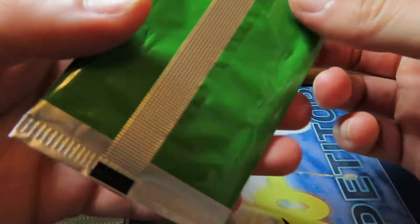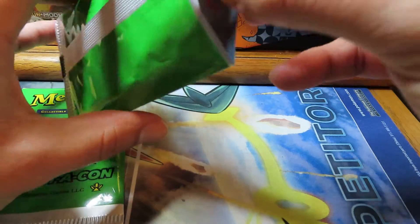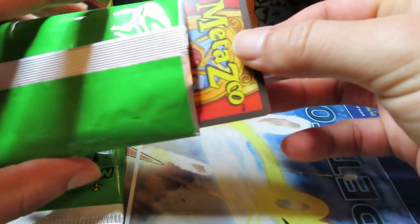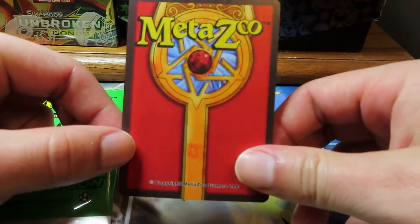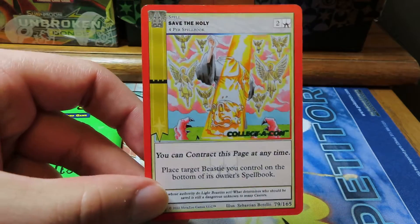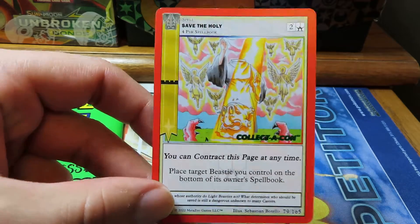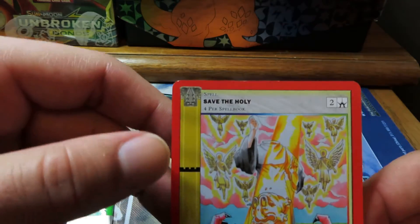Let's see if we can get some magic. I did buy these from a card store, so hopefully they weren't weighed because they easily could be. First one — Save the Holy Non-Holo Collecticon promo. Dang, this thing's beat up pretty good too. Corners have seen better days. Top has seen better days.